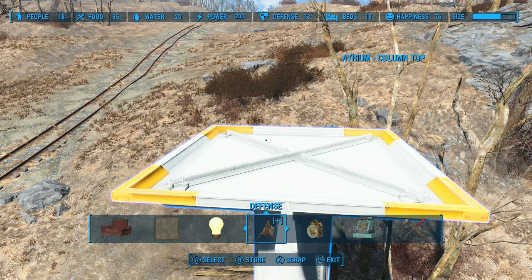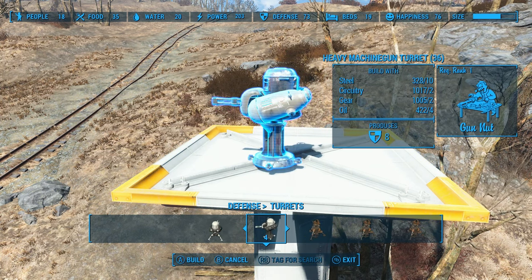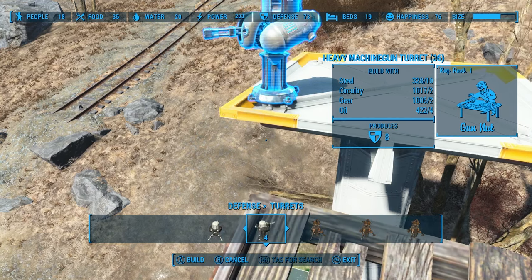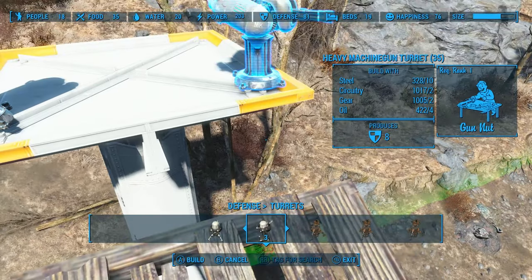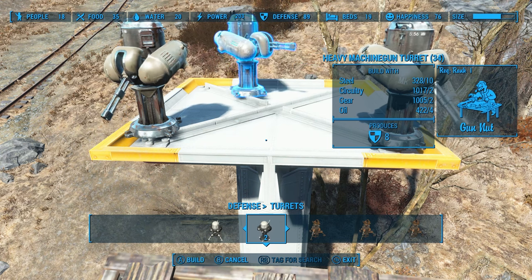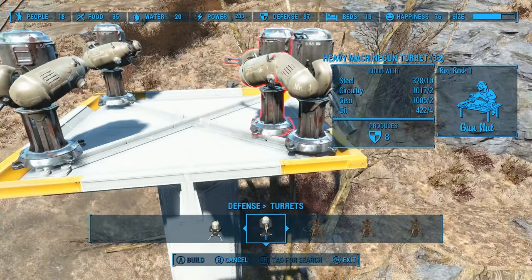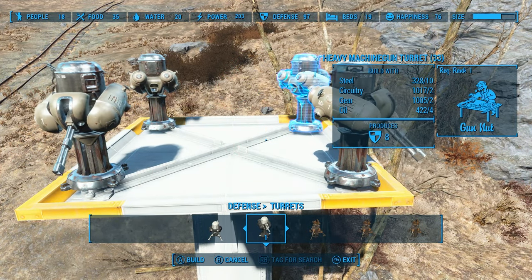We're going to go into our Defense section, up to Turrets. Depending on your level of Gun Nut perk, I used these. I'm going to set the first one right here and the second one right here, and I'll jump on it in a second to perfect it a little more. Love that technique. We're just setting down these happy little turrets on this happy little platform here — that was for a viewer named Damian Mask who said I sound like the Bob Ross of settlement building. Request fulfilled.